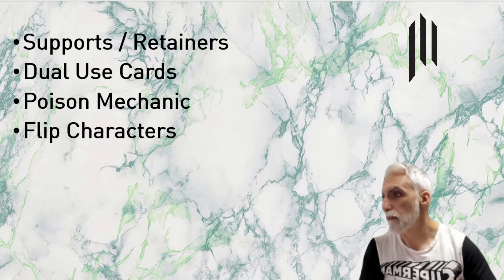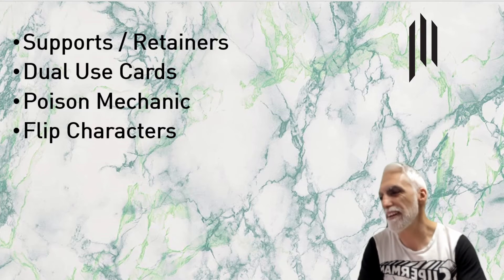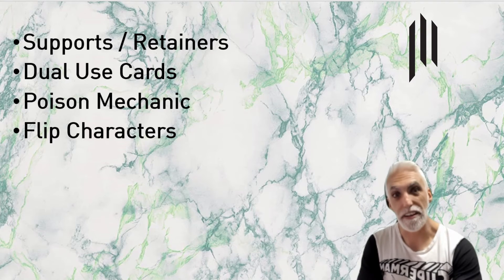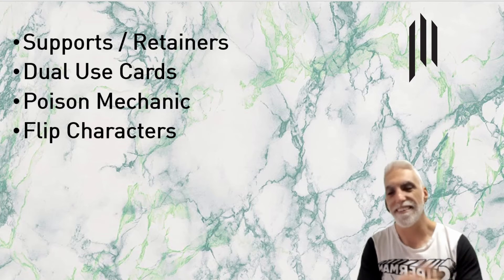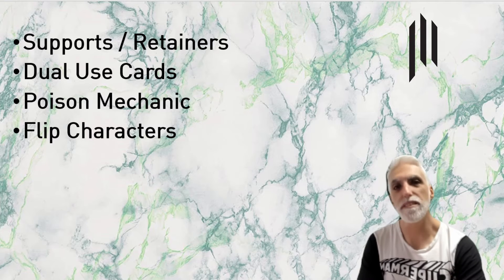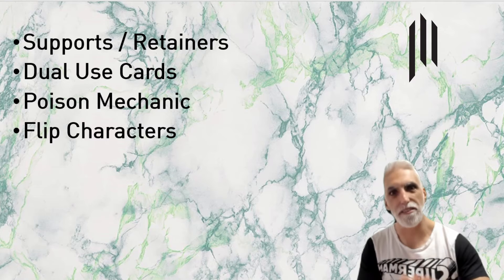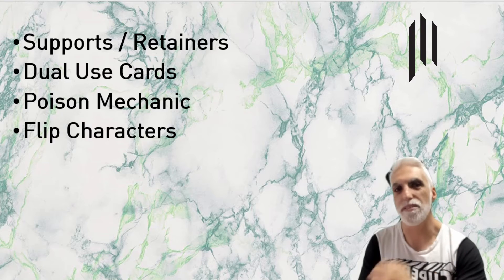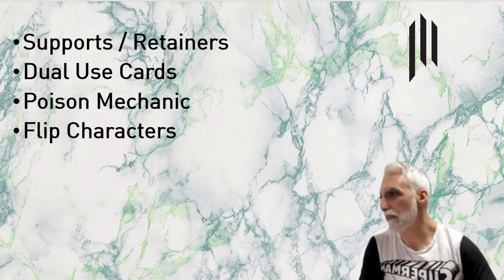Mechanic four: flip characters. Are we going to see something where a character, as they go down in life — much like Dragon Ball where they awaken — flips over? Or something like Innistrad where you've got a character with a werewolf side? The possibilities are endless, we just don't know. Flip characters — possible and doable.